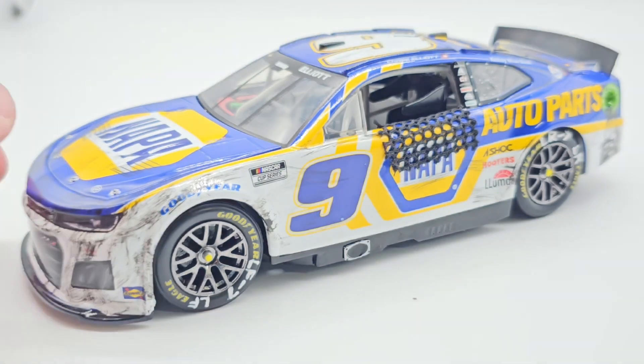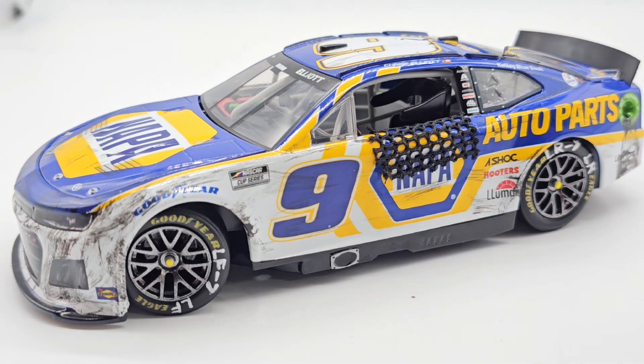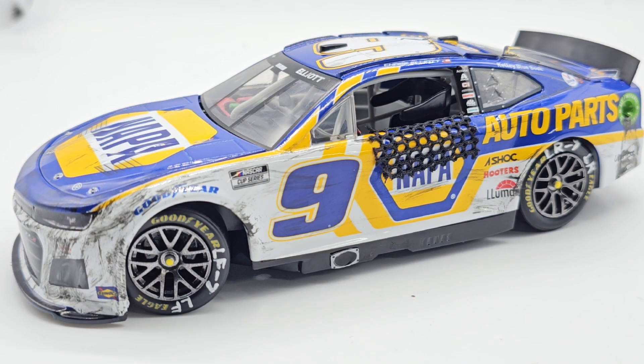Speaking of detail, there was a new release for the Alex Bowman ruby red car — the Primer Elite, I think that's what it's called. It's more of an elite-level piece, around $140. If everything goes well I plan to pick it up in a couple weeks. I already have a ruby red Bowman from Martinsville. There's about a 90% chance I'll get the Primer Elite since I got to see the scheme in person. I'll probably never get another one unless Bowman wins and they make another Primer Elite — that's just a lot of money to drop on a die-cast.